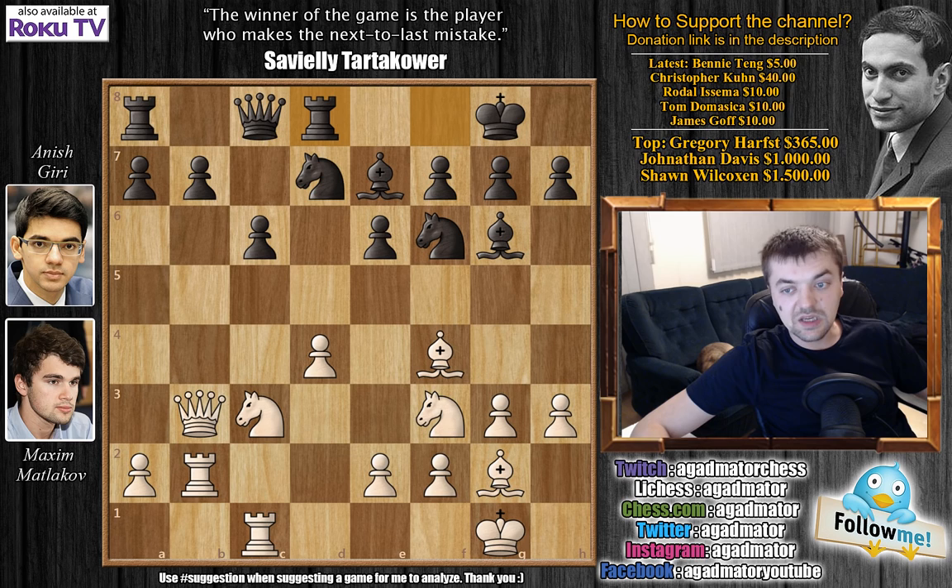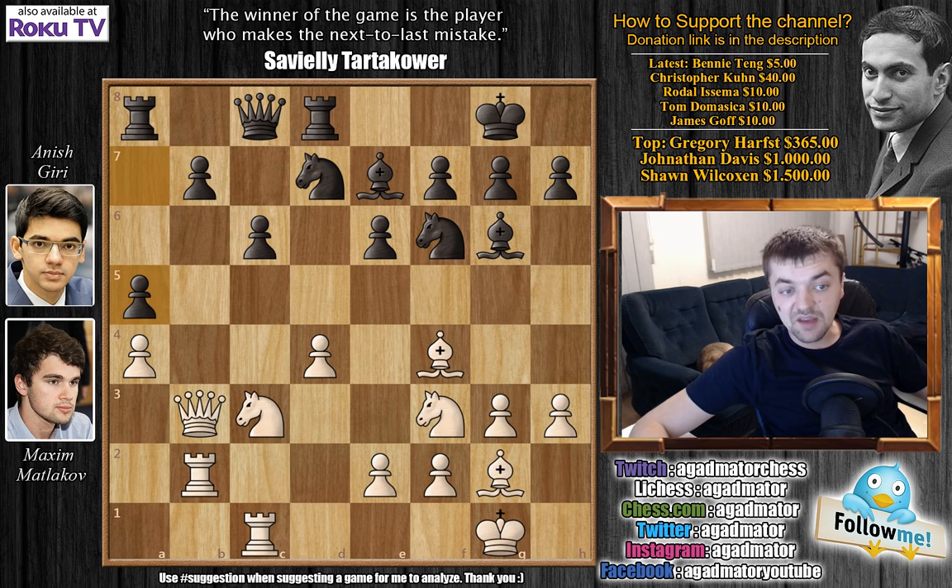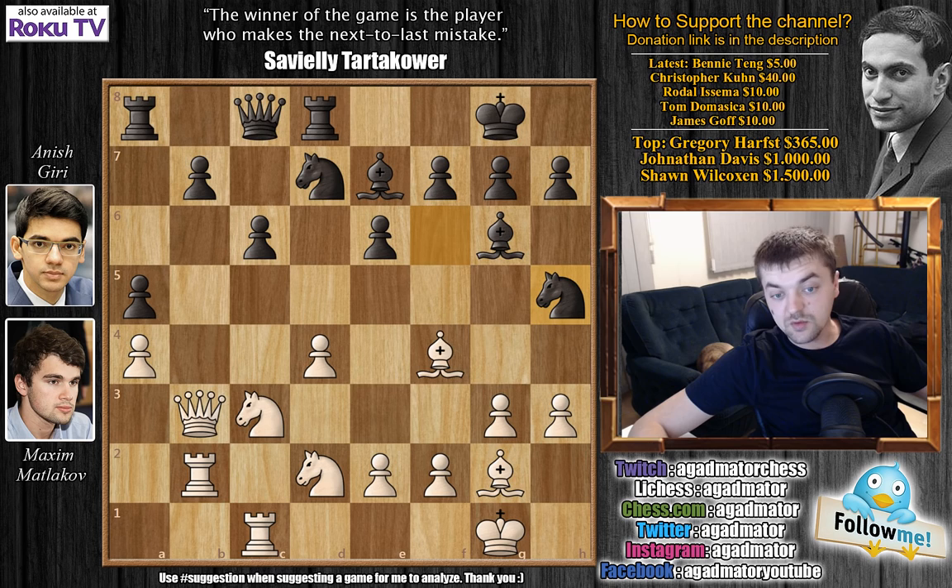And here we have a4, we have a5. The reason why it's not okay to grab the pawn: if you capture then bishop to a3 simply grabs material and wins the exchange. So after rook to d8, we have a4 and now a5. Knight to d2, we have knight to h5 attacking the dark square bishop, bishop to e3, and knight h back to f6. This is the critical moment in the game.